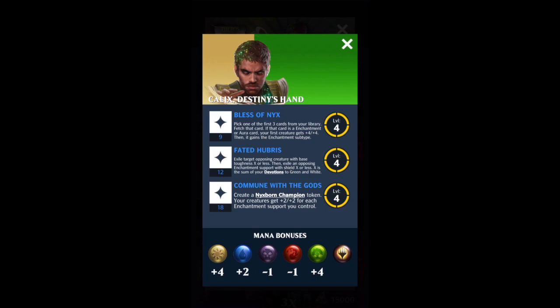The first ability is Bless of Nyx. Pick one of the first three cards from your library and fetch that card. If that card is an enchantment or aura card, your first creature gets plus four, plus four, and then it gains the enchantment subtype.